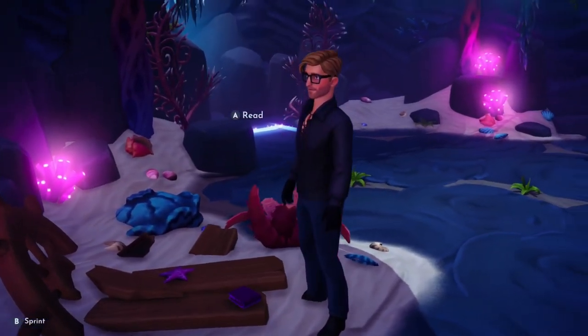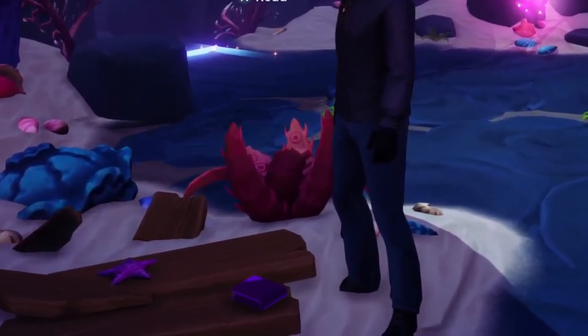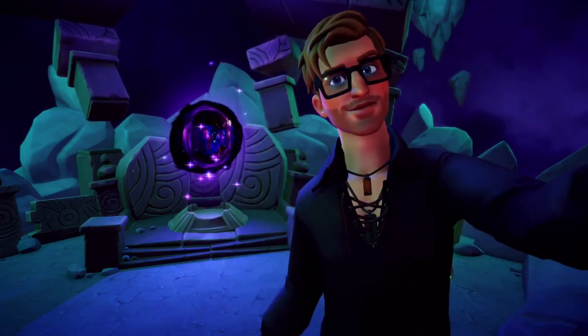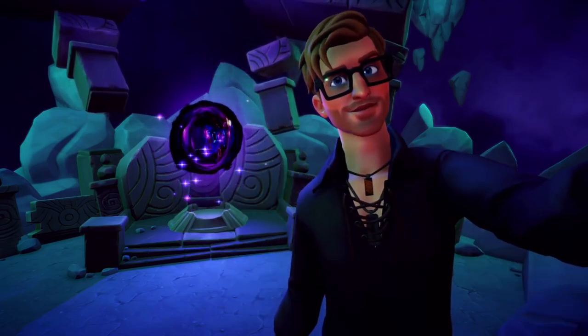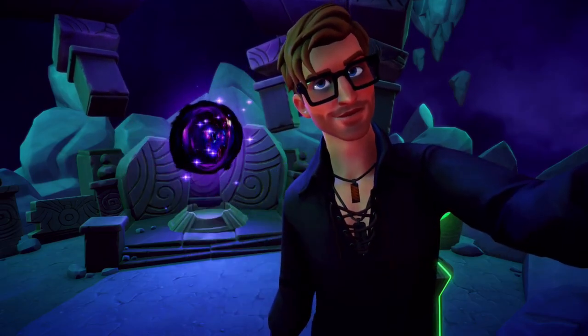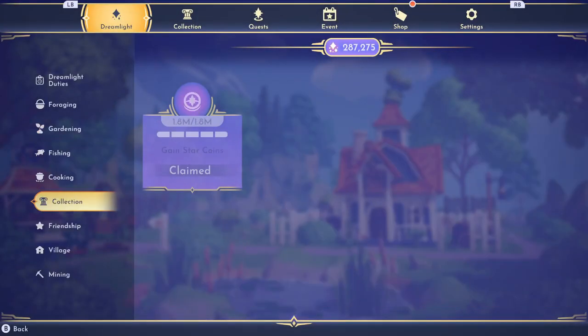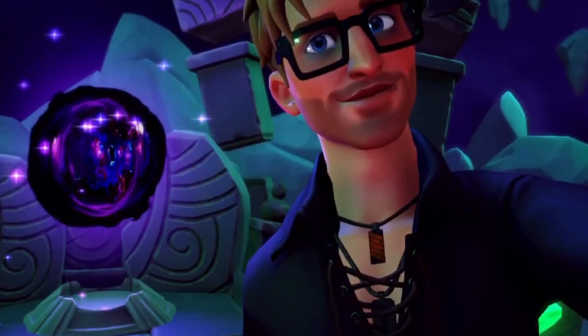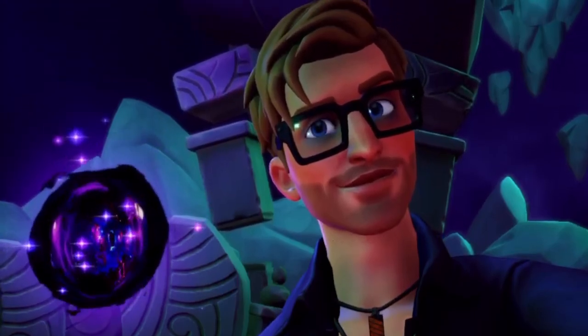Each of the chosen words can be found hidden in purple experiment notes scattered throughout the valley. If you'd like to jump ahead and see exactly what each of the chosen words are, feel free to skip to the next chapter. However, if you're a bit of a completionist, stick around and we'll go over the location of each of the ten books that reveal all ten correct answers.